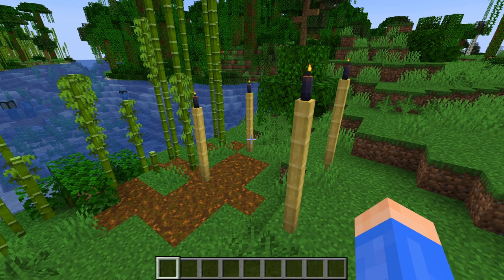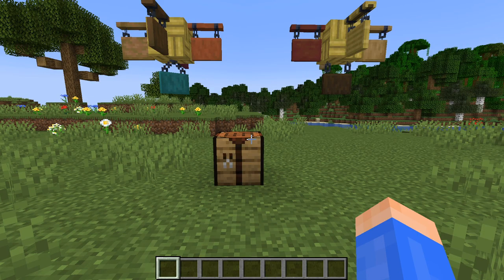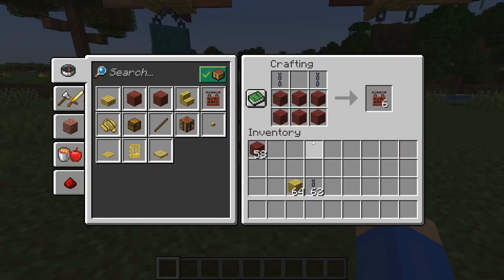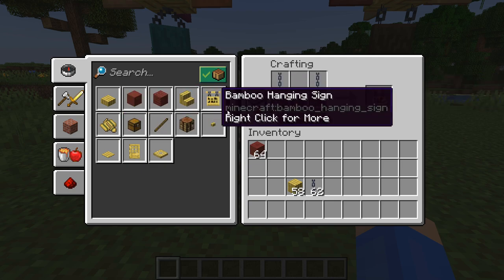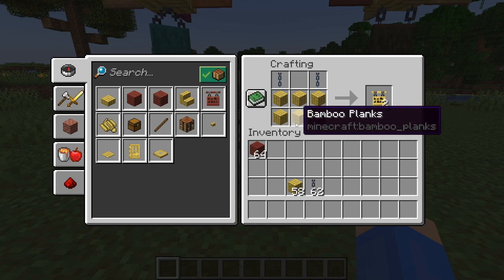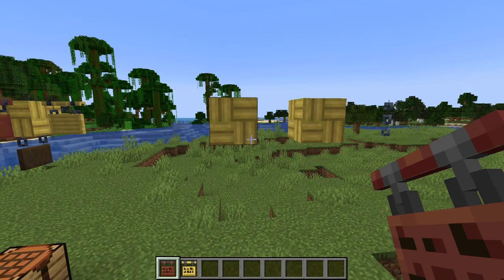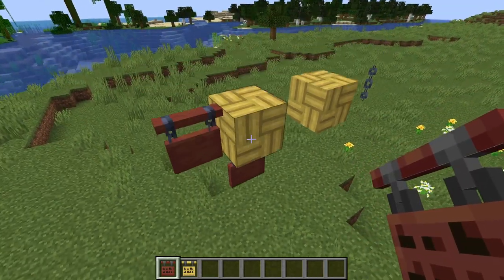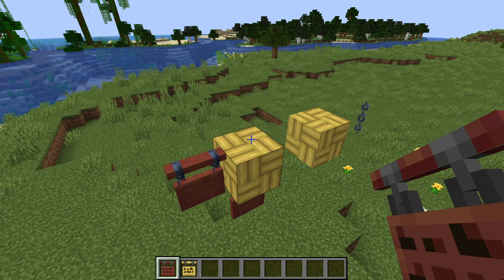But we can finally make tiki torches, though I'm not complaining. On to the second new category of block, we've got hanging signs. Six of these can be crafted with six stripped logs and two chains, except for the bamboo hanging signs. Since there is no stripped bamboo, for those you just use normal bamboo planks. These new hanging signs can be attached to both the side and bottom of a block, though not the top.